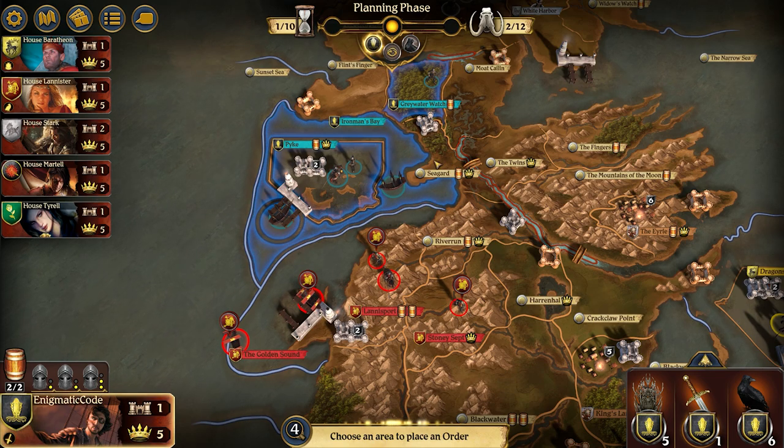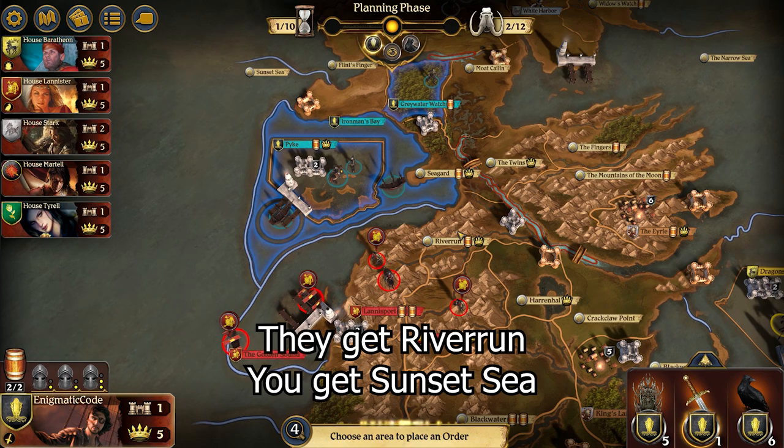Ideally, at the end of round one, we own Flint's Finger, Seaguard, and Riverrun. But if the Lannister player is smart enough to really leverage the advantage they have over us — which is mustering — it may be in our best interest not to attack Riverrun and start a war with them, and instead establish some sort of agreement. There is a slightly higher than normal chance that we get mustering, and you can take that risk and chance a war with Lannister, but if that mustering doesn't show up, you're in a lot of trouble.